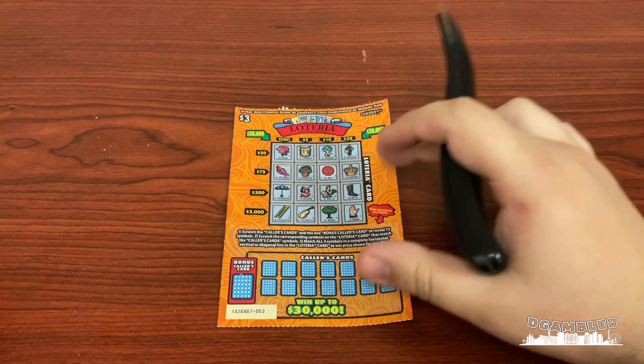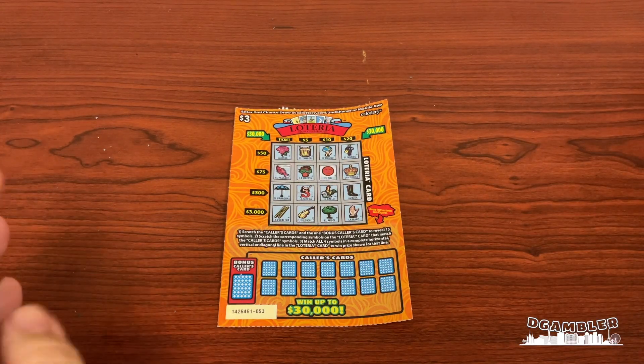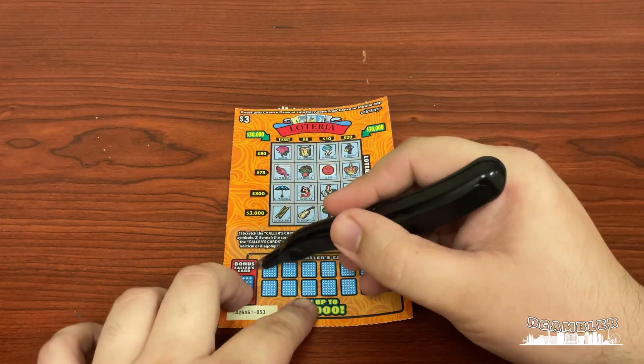Welcome to the Gambler YouTube channel. Today we're playing the Loteria Don Clemente from the California Lottery, worth three dollars to buy and the top prize is thirty thousand dollars. Let's start scratching!